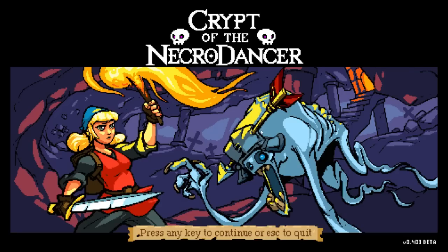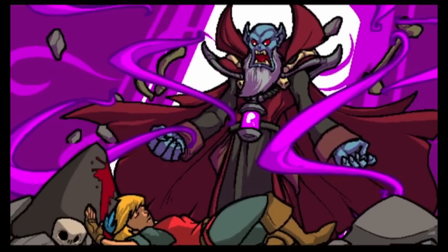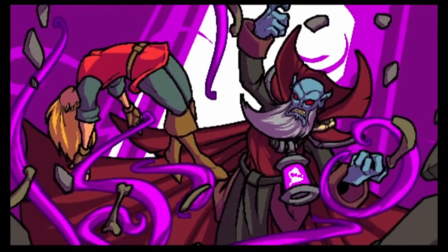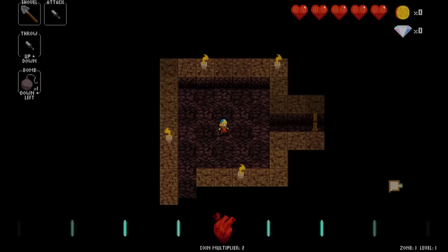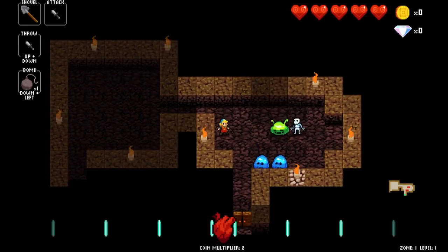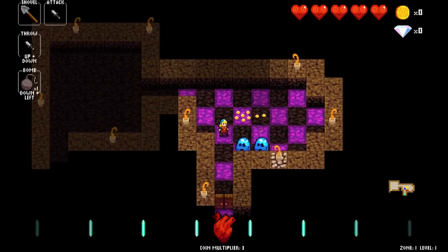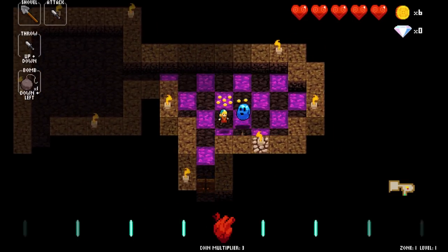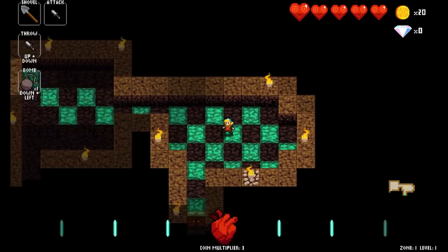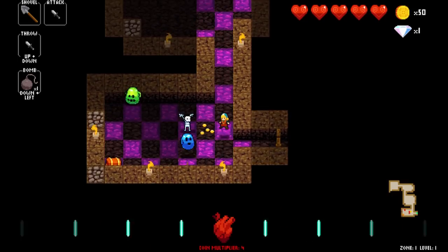Crypt of the Necrodancer is a rhythm roguelike set to emerge from early access as a complete game any day now, though it's a great incomplete game right now. Play takes you through dungeon levels and different worlds, you collect new gear and deadly magic, you fight bosses — but you do it all to the beat of an amazing chiptune soundtrack. It has local multiplayer, you can use your own MP3s, it even has a special mode for playing with a USB dance pad, but today we're just going to talk about what moving in time to music does for this game, because it's super interesting.